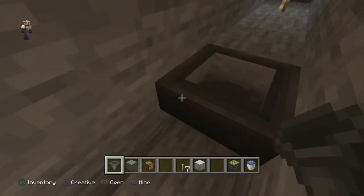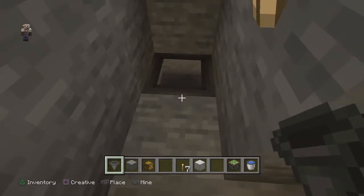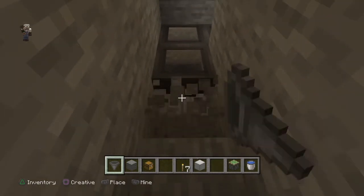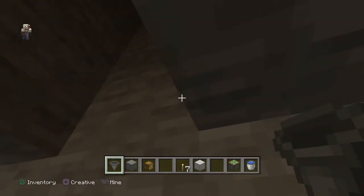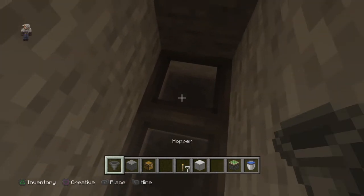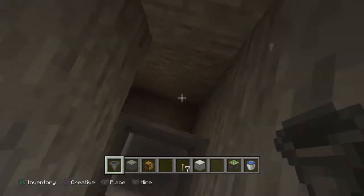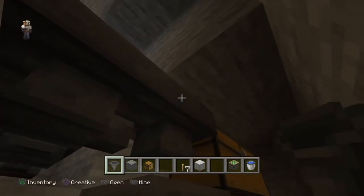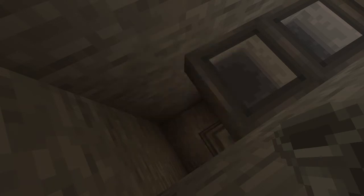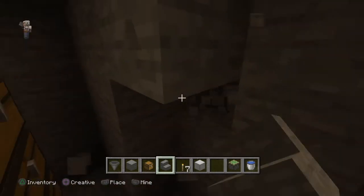They fall down there and all the items are going to go around this corner and down into our collection area — perfect. To make this easier to get down here now, let's go ahead and get some stairs in and a little bit of room.